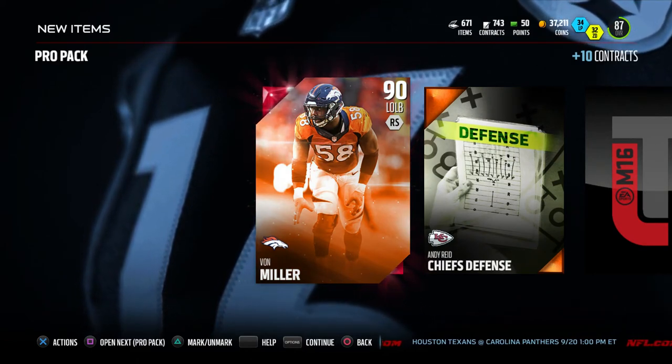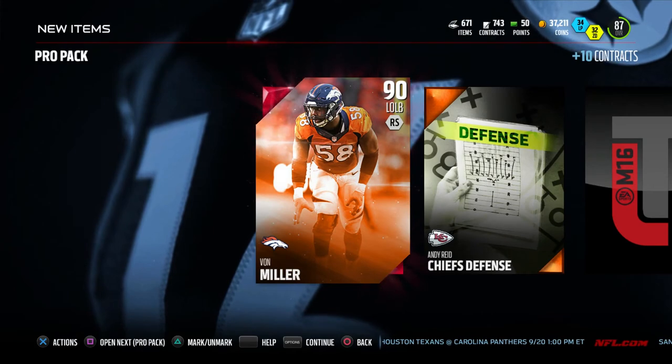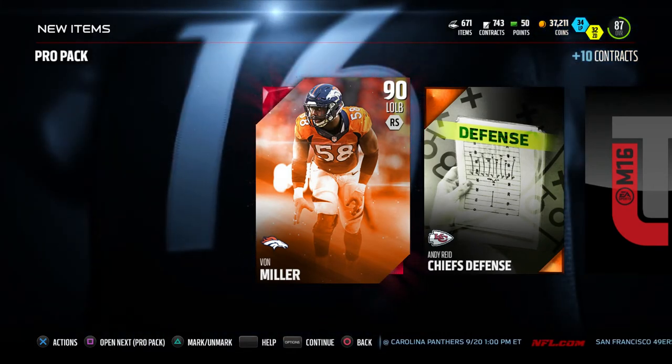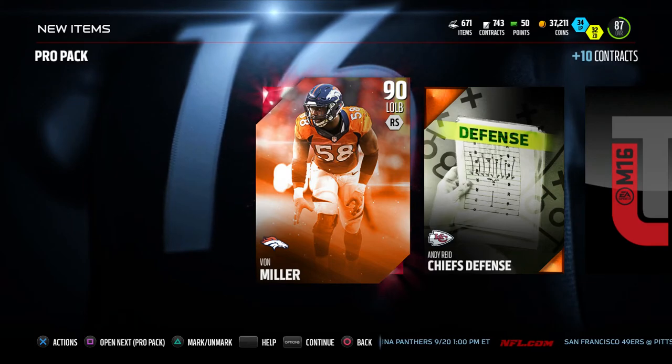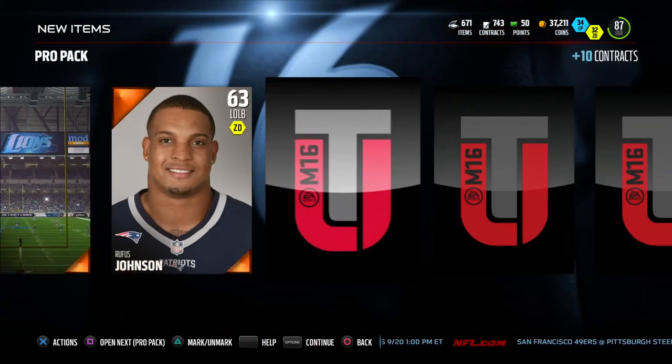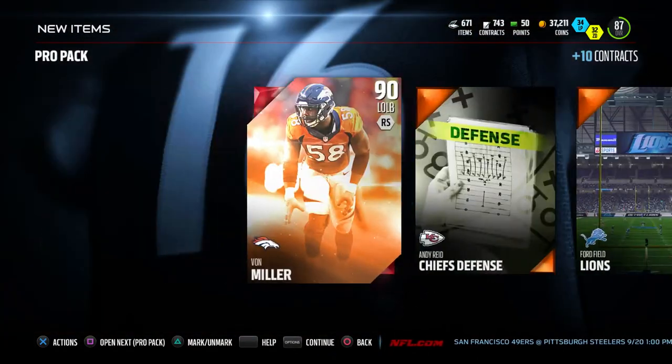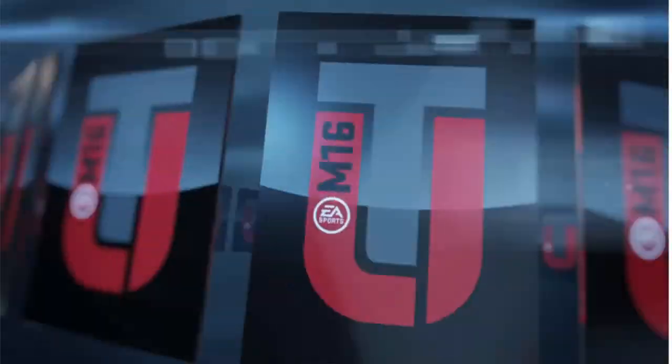Next pack — and oh, Von Miller! We pulled Von Miller! Oh my god, one of the best outside linebackers in the game! I may not have gotten Julio this pack opening, but we did pull a Von Miller. Wow. That's all I need for this pack opening — I don't care who I get in the rest of the packs, we just pulled Von Miller!